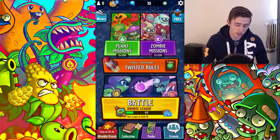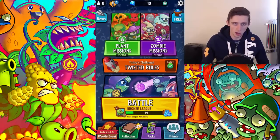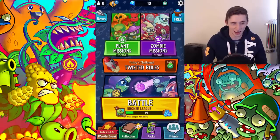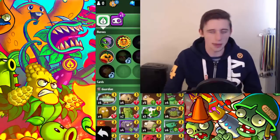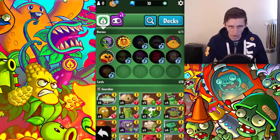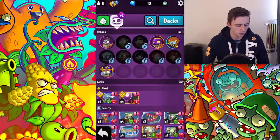Welcome back to PvZ Heroes, this is the Road to Get Good. At the end of the last video I asked you guys what I should spend 7k sparks on. I was able to get up to 8k sparks, which actually helped because I kept seeing the same names popping up in the comments. You guys agreed the Leprechaun Imp would be a good idea, a lot of people said the Imposter was an absolute must, and a lot of people were recommending Bad Moon Rising as well.